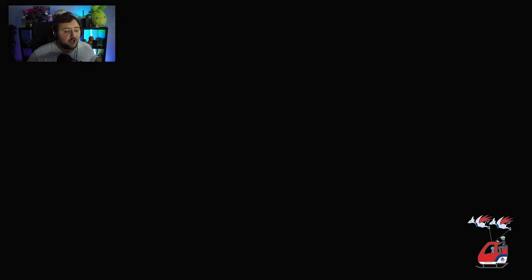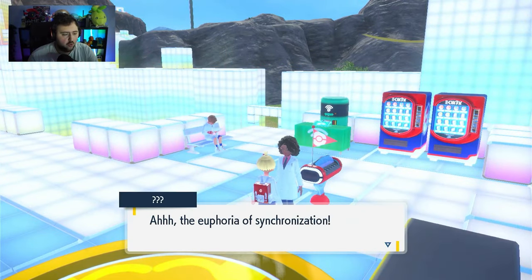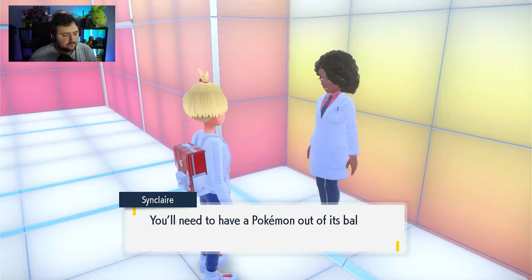Now if you talk to her, you'll have the following scenario happen. She will ask you if you want to do a little bit of a mission for her. She'll then ask you to pick a Pokemon — you just gotta press R, send out the Pokemon, and then talk to her again.